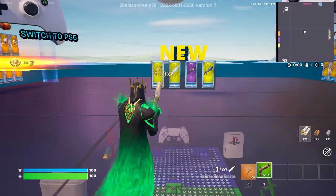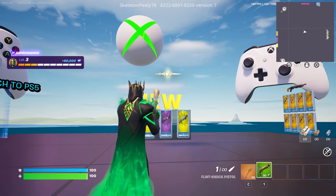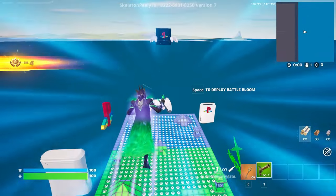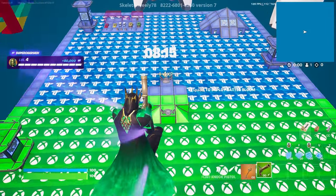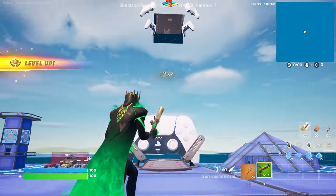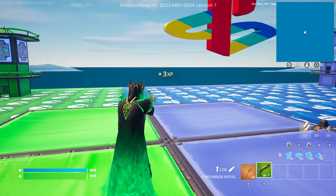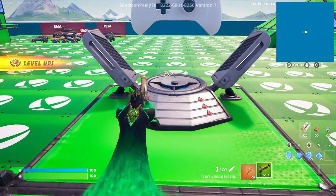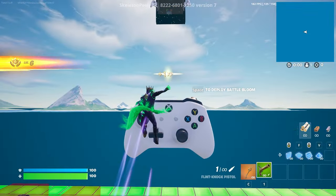Once you guys are starting to get AFK XP, to get teleported to the secret unlimited XP room, follow me to the main arena, right in the middle of the game. Once you guys are in the middle of the match, to get started with this chapter 5 season 2 XP glitch, there's going to be a secret XP button right over here on the Xbox controller. Use your boost to get over there.